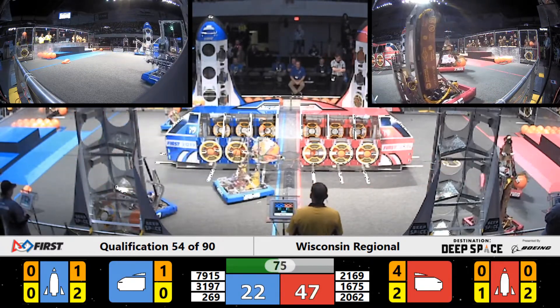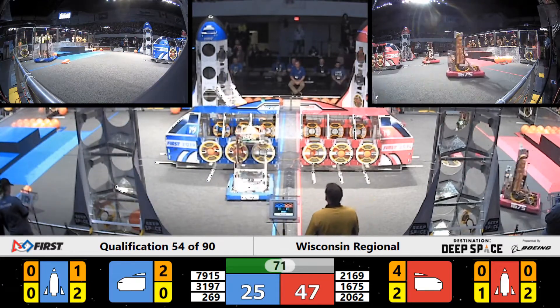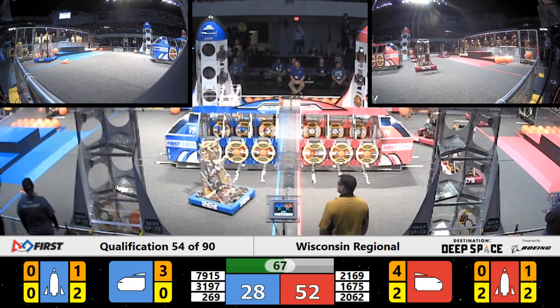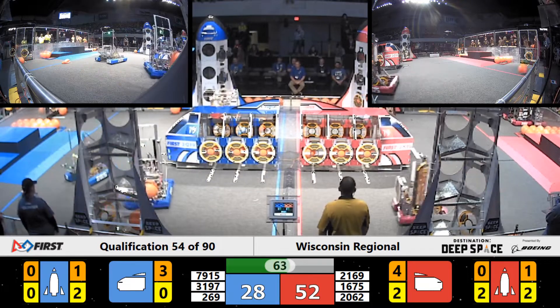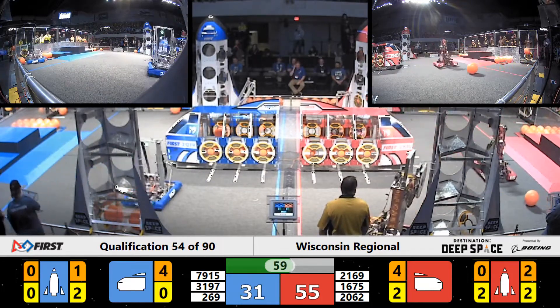On our Red Alliance, we're seeing Ultimate Protection Squad picking up a hatch panel off the ground as they try to score that on one of their rockets. It's partly in place — that will earn them the two points. However, it's unknown if that hatch panel is secure enough to be able to hold cargo later on during our match.